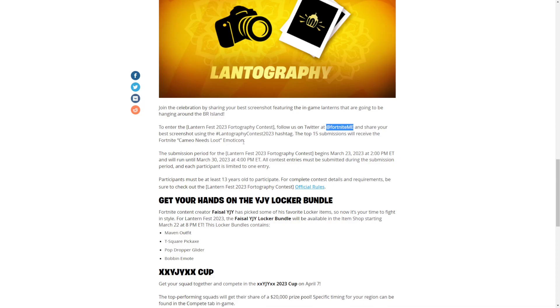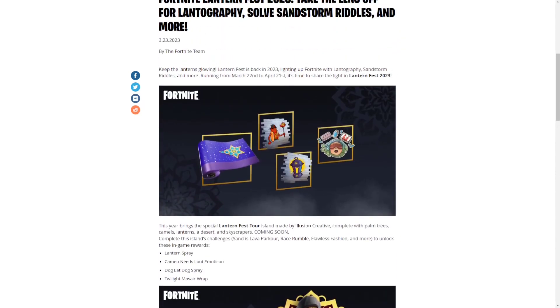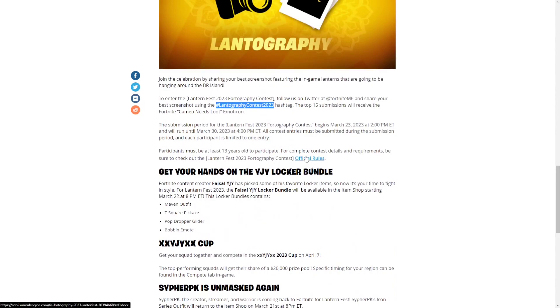Follow Fortnite on Twitter and then share your best screenshot using the Lampography Contest 2023 hashtag — I'll try to include this in the description box below. The top 15 submissions will receive the Fortnite Cameo Needs Loot emoticon, which is this one here asking for meds, heals, and materials.